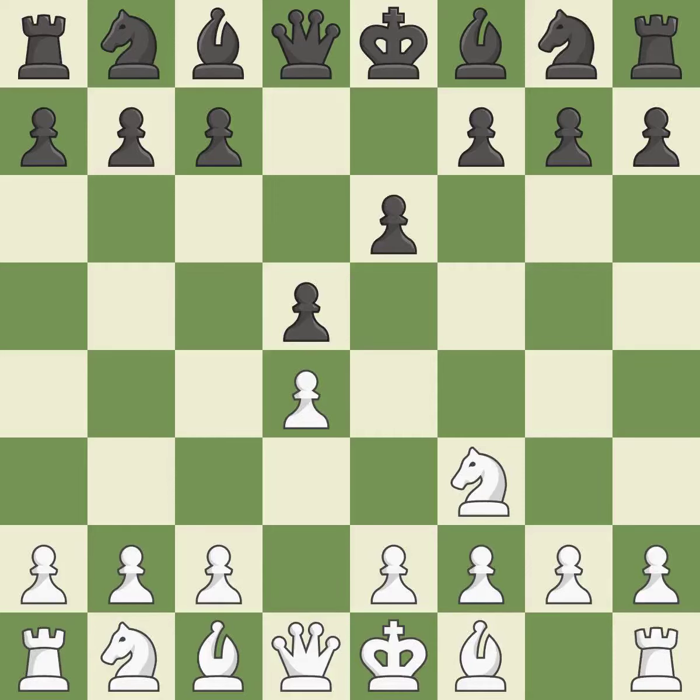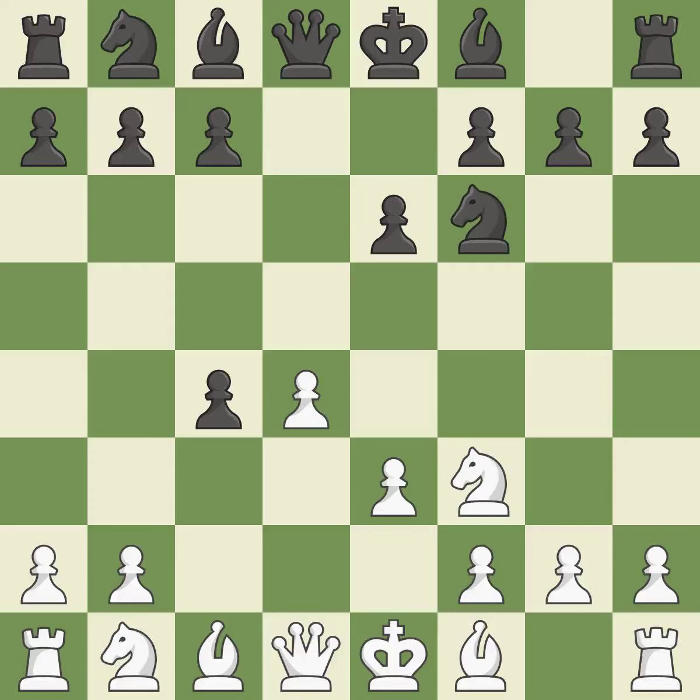The bishop is prepared to move into a functional square. e3 supports the d4 pawn and opens the diagonal for the light-squared bishop, attacking the pawn on c4. Nf6 develops the knight toward the center and controls the e4 square. Bxc4 captures the c4 pawn and develops the bishop to an active diagonal where it controls d5.